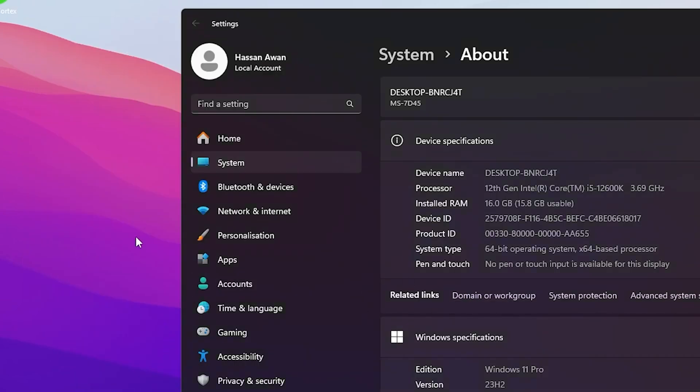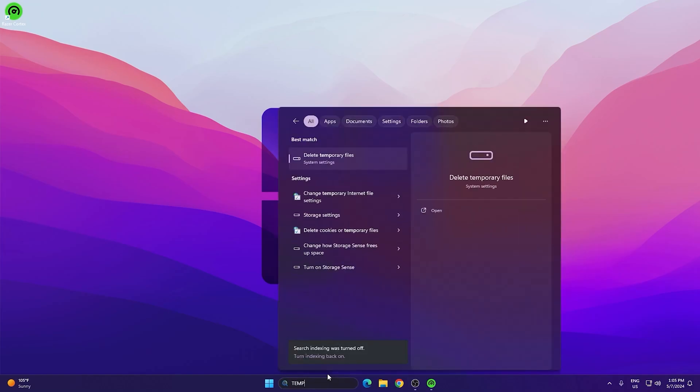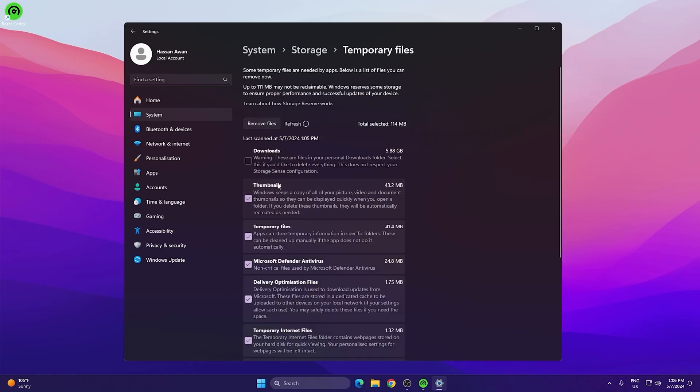For the final bonus step, we are going to refresh your Windows temp files. Go to Windows Search and search for 'Temp'. Open System Settings and find Temporary Files — you may find several GB of temporary files. Go to Temporary Files settings where you'll see folders including the Downloads folder.